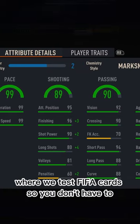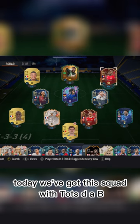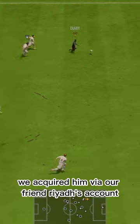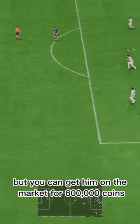Welcome to Baller or Bust, where we test FIFA cards so you don't have to. Today we've got this squad with TOTS Diaby. We acquired him via our friend Riyad's account, but you can get him on the market for 600,000 coins.